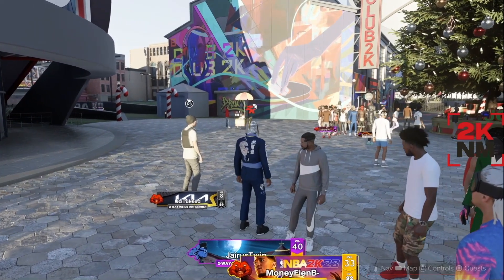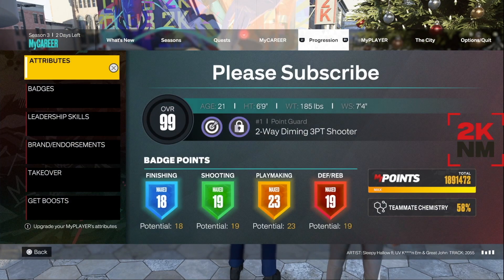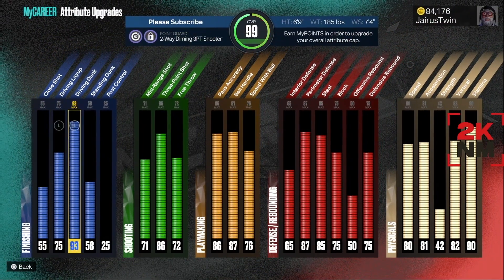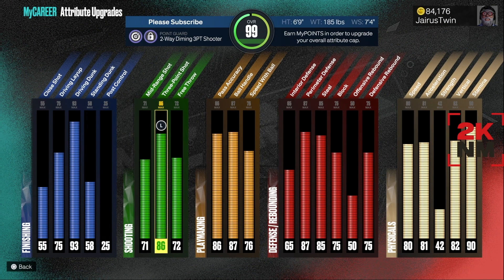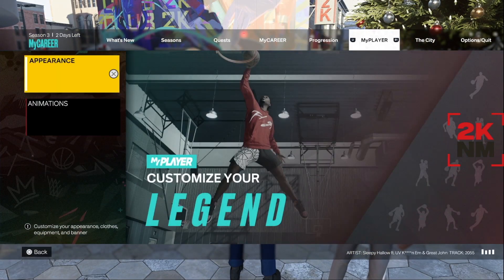This jump shot is for if you have a 6'9 build. I want to show y'all this build right here — this is my two-way diamond three-point shooter, my 6'9 point guard. In order for this jump shot to work perfectly, you're going to want to have at least an 86 three-pointer. You can see I have an 86 three-pointer on this build, and that's going to allow you to use the jump shot.